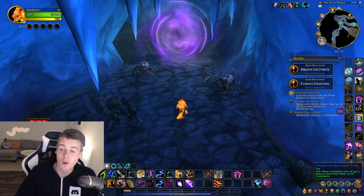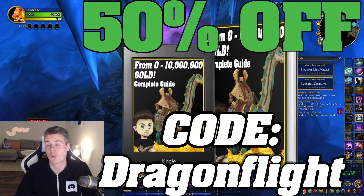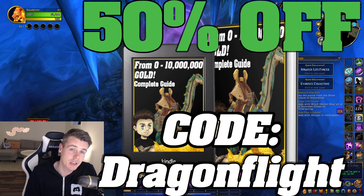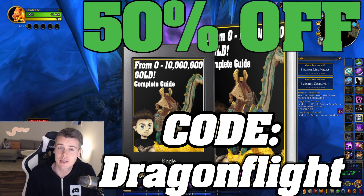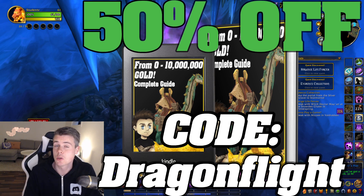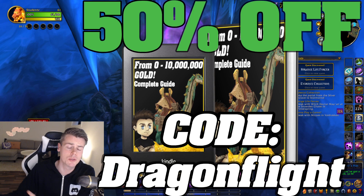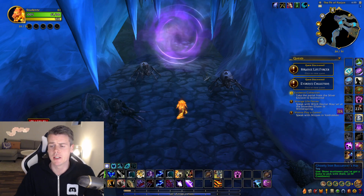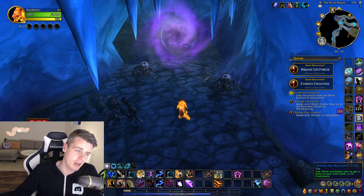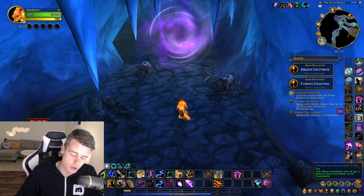Big thank you to all of you for the support on the 0 to 10 million gold guide. If you haven't picked it up already, make sure to use the discount code DRAGONFLIGHT and you'll get it for 50% off. It's over 180 pages with the best gold making tactics and methods I personally use. Once you get the book, it also comes with a lifetime of free updates — whenever there's a new patch or even a new expansion, I update the same guide and send the updated version to you.